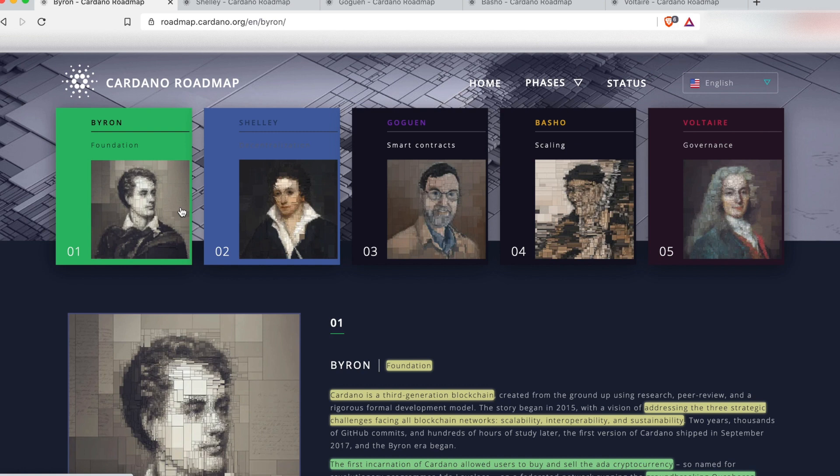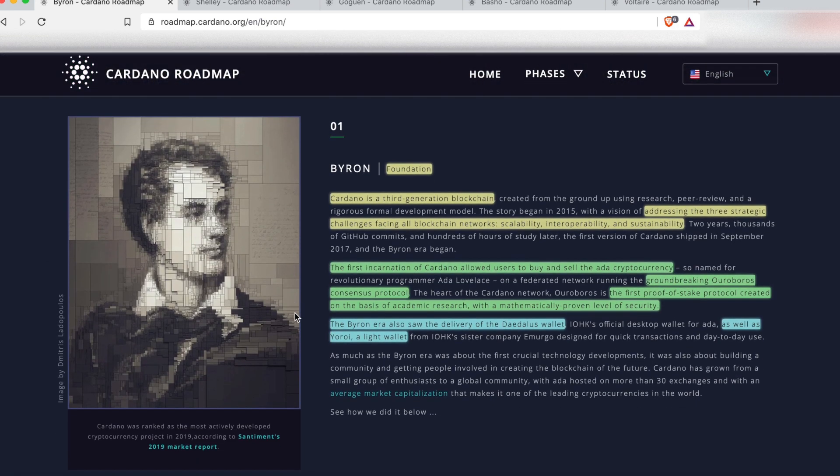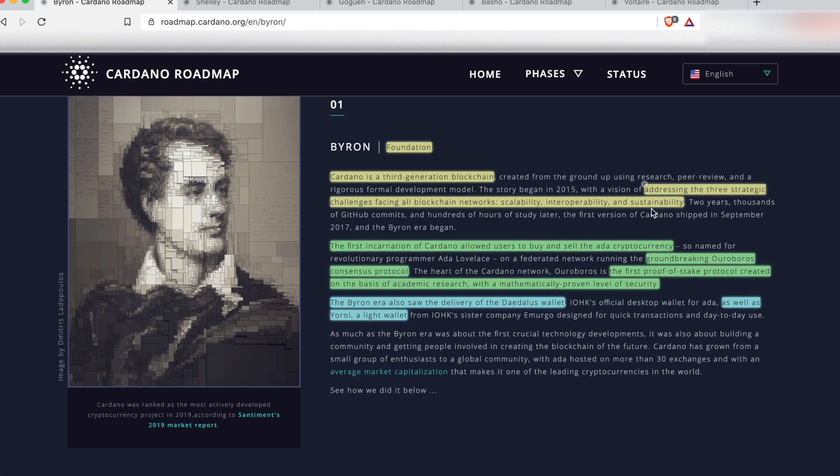Let's start with Byron first. Byron is all about foundations — getting everything working and getting it off the ground. Cardano is a third generation blockchain, and if you don't know what that means, we highly recommend you watch the now famous Charles Hoskinson whiteboarding video, linked below. The goal of Cardano is to address the three strategic challenges facing all blockchain networks: scalability, interoperability, and sustainability.